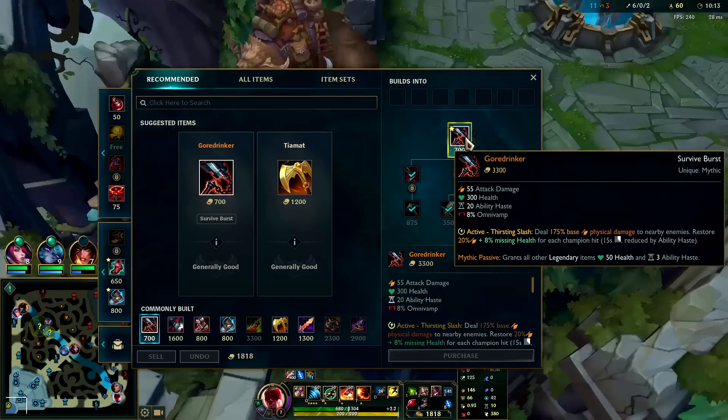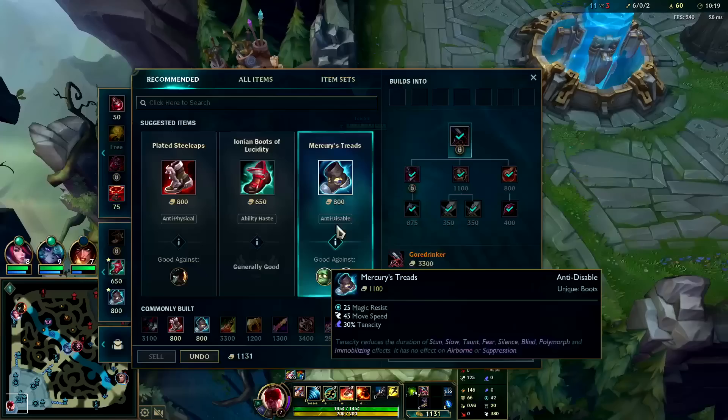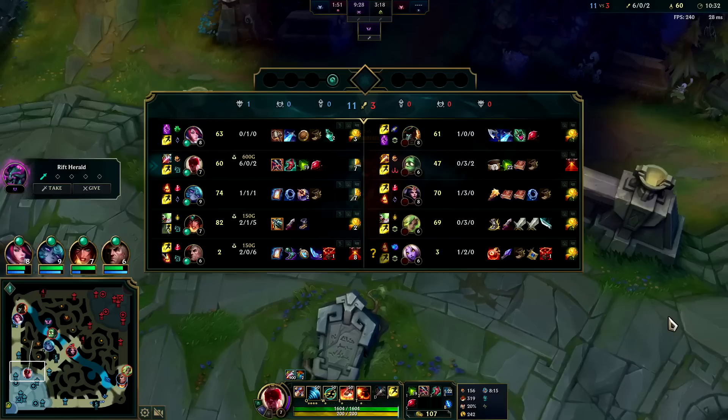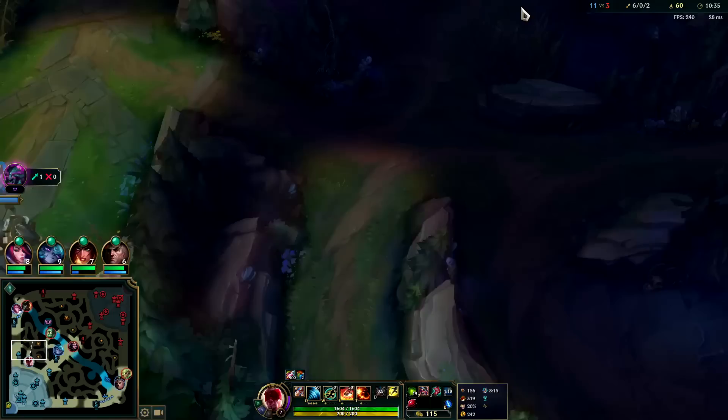Amumu is topside and hasn't taken my blue buff. Looks like he's on the Scuttle Crab — I should probably be able to get there in time because you take enemy jungle camps 20% slower than your own, which is why your jungle item matters. Against their team — it's looking like a Lucid Boots type of game. They have a really good mix of AD and AP: GP, Zeri AD; Amumu, LeBlanc, and Soraka AP. It's kind of like 2 AP, 2 AD.